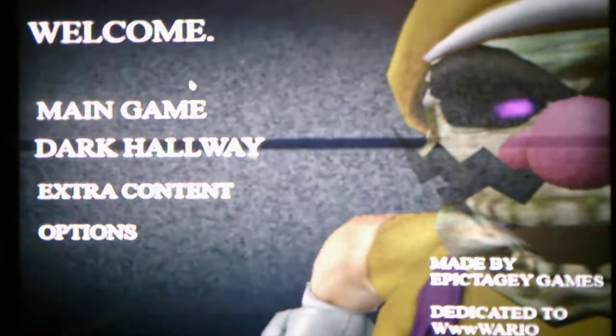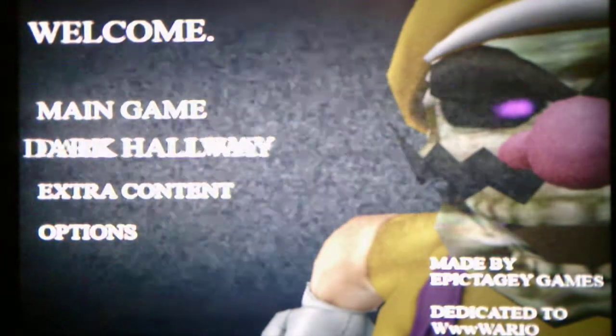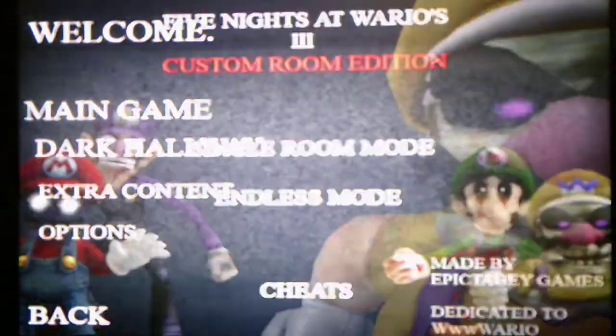For selections, we got the main game, Dark Hallway, Extra Content, and Options. So let's go into the main game.